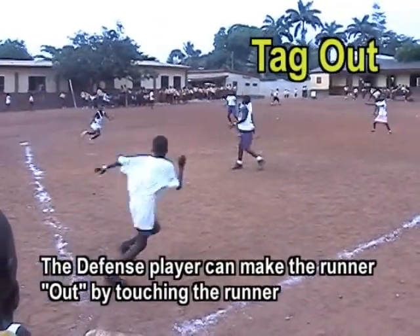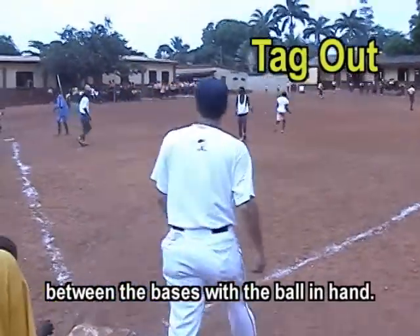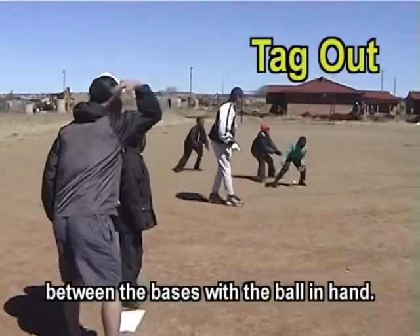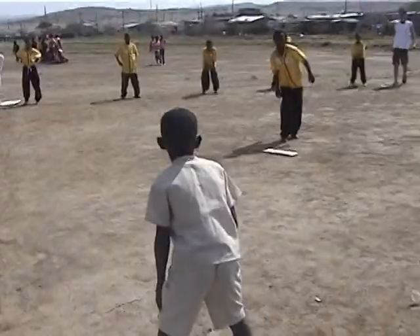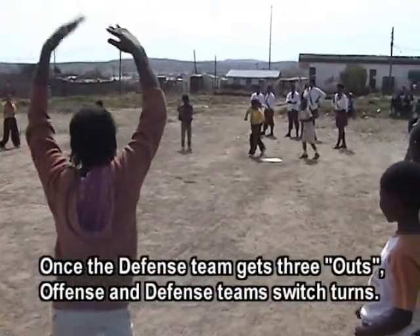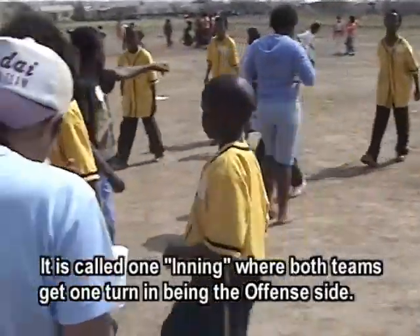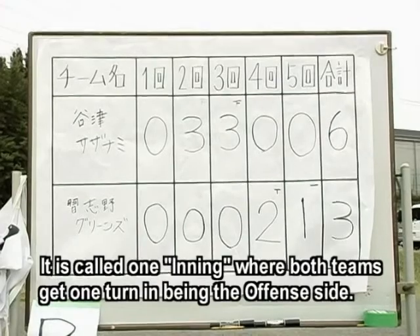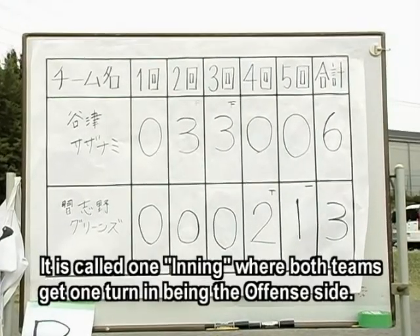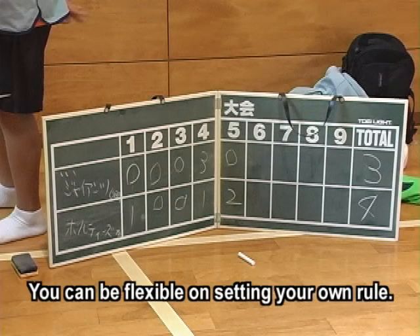The defense player can make the runner out by touching the runner between the bases with the ball in hand. This is called tag-out. Once the defense team gets three outs, the offense and defense teams switch turns. It is called one inning where both teams get one turn on the offense side. Usually, one game contains three to five innings. You can be flexible on setting your own rules.